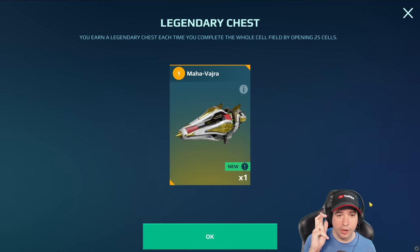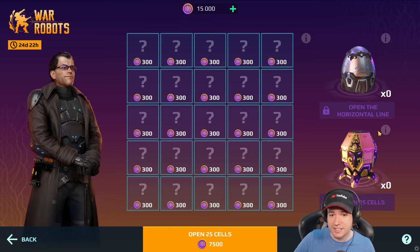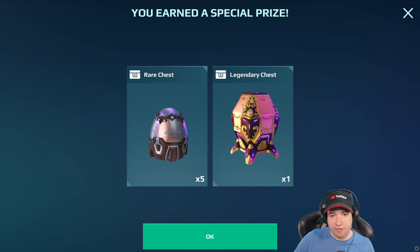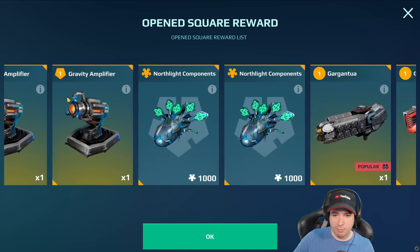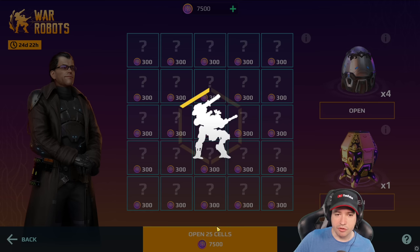Fingers crossed, here we go - it's a Mahavadra. This could have been the most powerful titan in the universe, but it's just a Mahavadra. We can do this two more times so we should definitely be able to get the Indra, because now I only have these two remaining prizes. Let's open 7,500 at once - everything is restored, we get five rare chests and a legendary chest and all this on top, a certain amount of platinum. Let's open the egg things first - Vahra, I think I finally say it right. Mahavadra and Vahra.